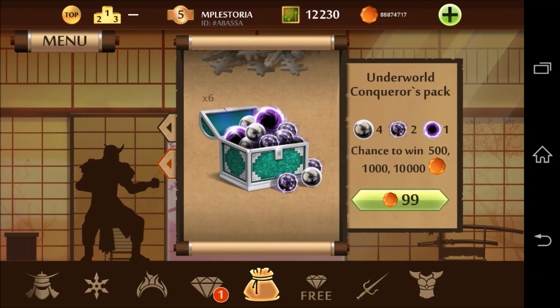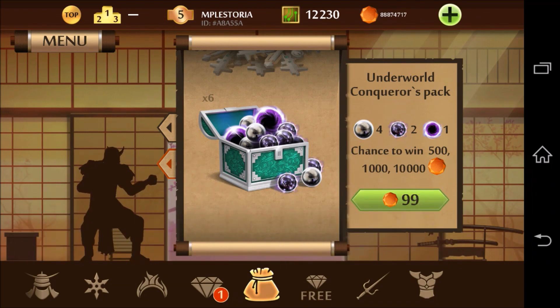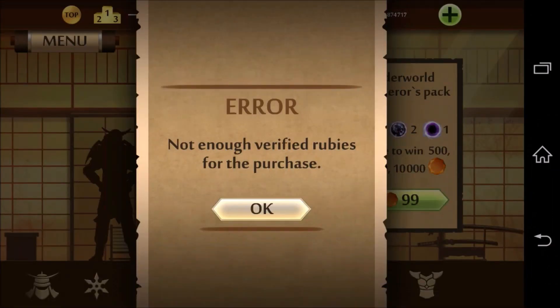In this video I'd just like to bring you some updates to the latest Shadow Fight 2 patch. As you can see we are in the Raids Shops tab and here you see the Underworld Conqueror's Pack. In this pack you will be able to purchase it for 99 gems and you stand a chance to win 500, 1000 or 10,000 gems. Now let's buy one and see what we get.